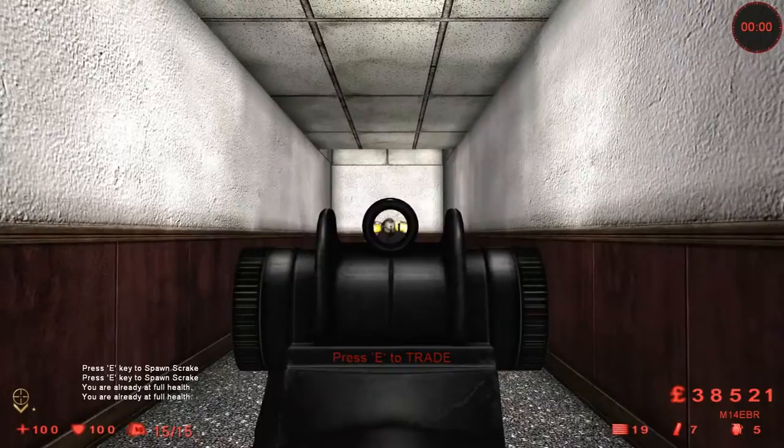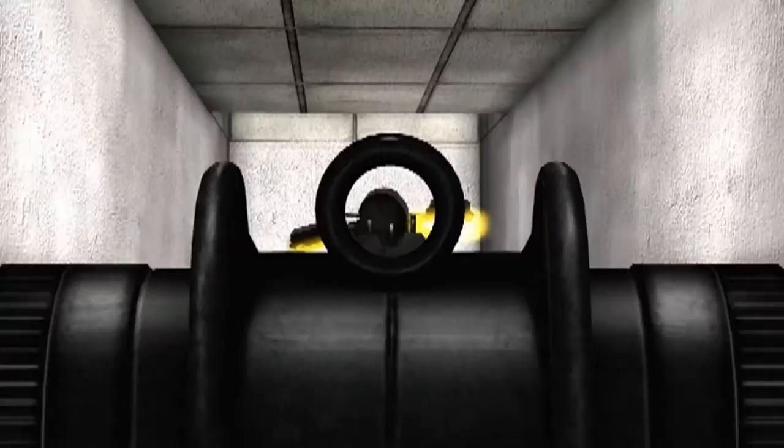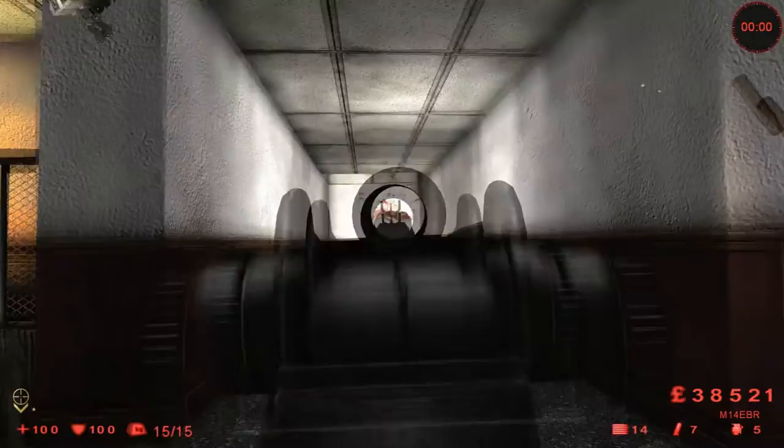The first shot is very crucial because it's going to allow you to get a free rage-free shot where he doesn't rage. You want to count five steps immediately after — I like to count five because it's usually about four to five, but I like to play it safe. The second shot shouldn't be too hard. You can see right there at the center of his dome — go ahead and lay another M14 EBR shot right there as that connects.